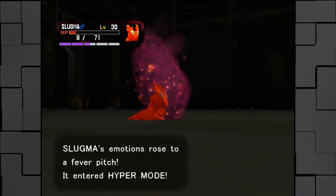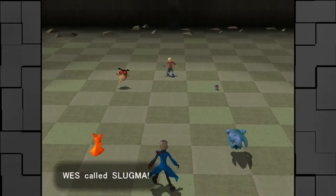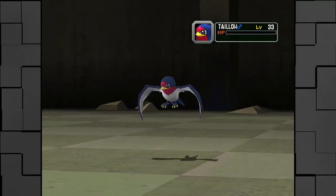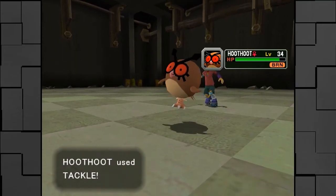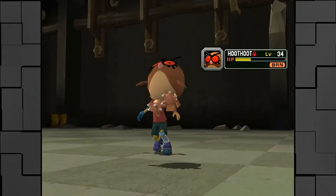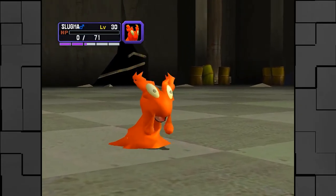Get burned, idiot! Slugma, my boy. I'm going to call him, I suppose. His heart gauge is almost down, so I'm kind of hoping we could just get it down as quickly as possible so I never have to use this guy again. Which is actually kind of funny, because I was just saying how I hope he gets Flamethrower soon so I can just destroy everything - and honestly, Flamethrower is probably a lot better than Shadow Rush in this particular case. Anyway, we get rid of his stupid Taillow. One more attack should hopefully take out Hoothoot, unless Slugma decides to be a dickhead and go into Hyper Mode.